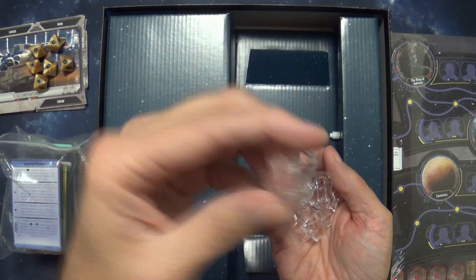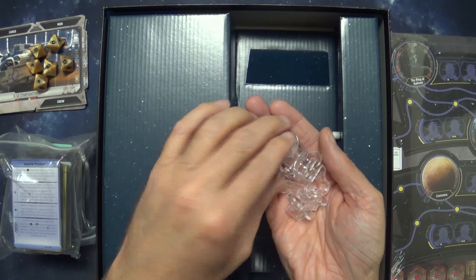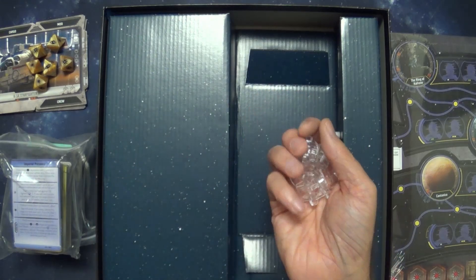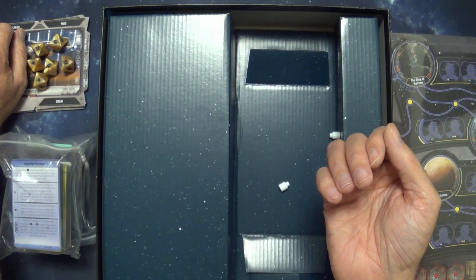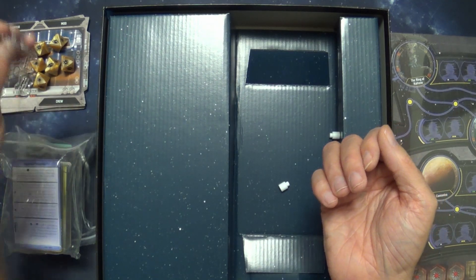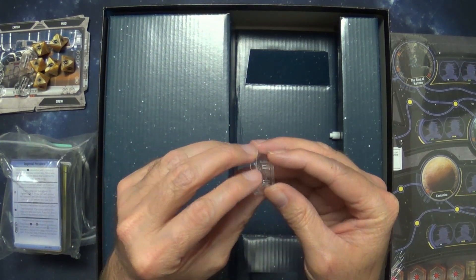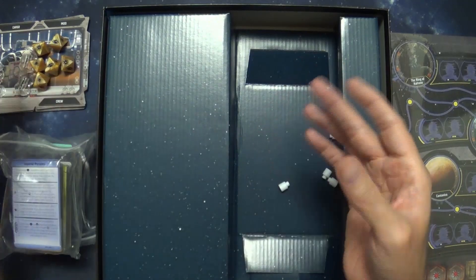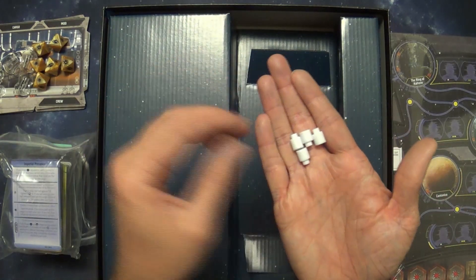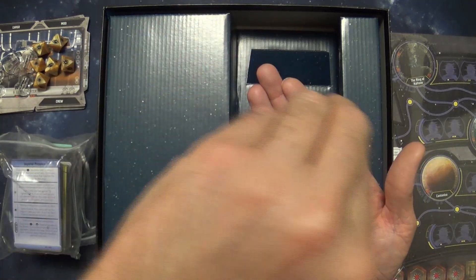In the same bag were these little clear holders — I'm sure they'll be for cardboard character standees so you can see them moving around on the map. This is typical in some Fantasy Flight games that use characters. I'm going to try to see if I can use their Legion line or even 3D print up figures like Han Solo and Boba Fett, or maybe look into getting them from the Imperial Assault line.